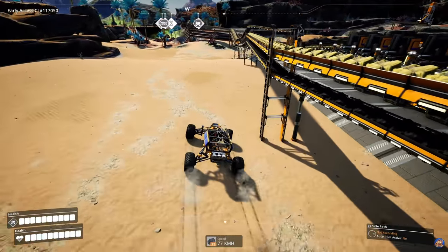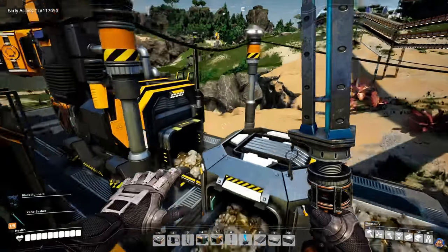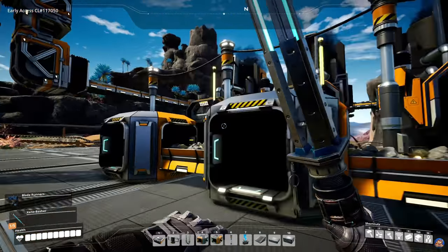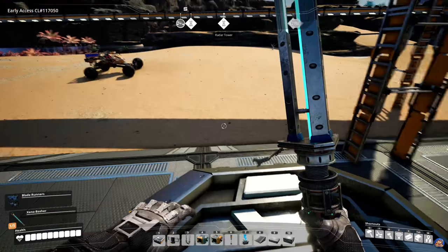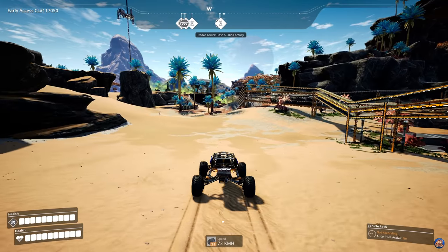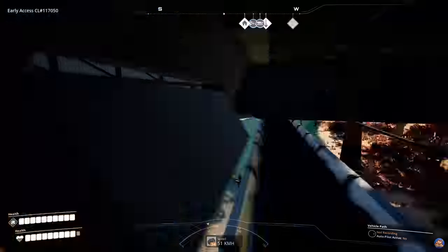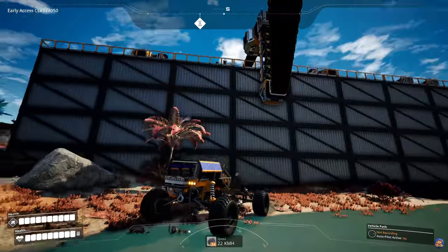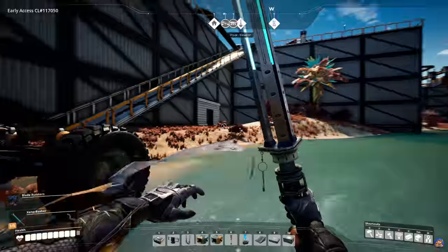I bring the Caterium ore down and then smelt it into ingots — I think it's clocked to 66% here as well. This one is clocked to 66 percent. So then I take the ingots and bring them back to the base. The ingots are then taken up from the bus via the lift there. I don't really need the car currently, so I can probably just leave it here.